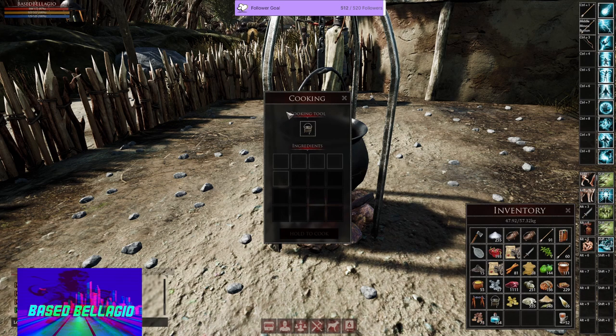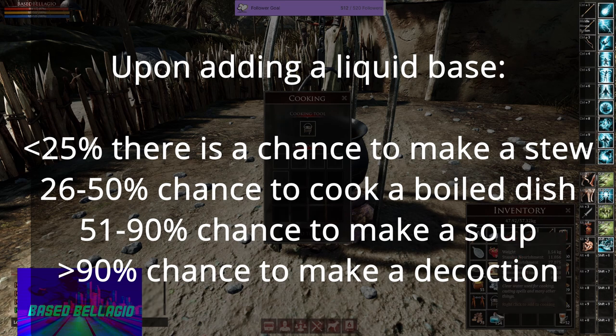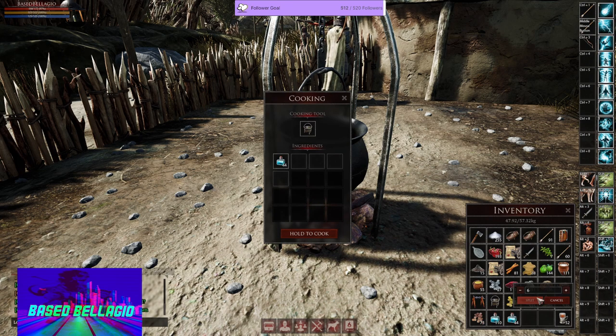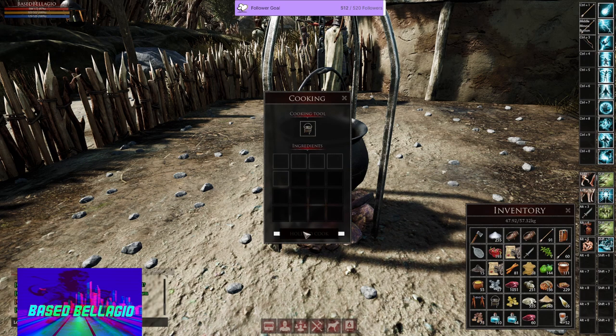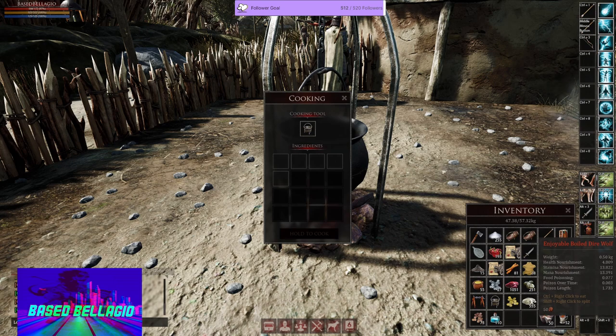Now, with the same cooking pot, if we do 26 to 50% liquid, that makes a boiled dish. Let's do 44 water and 60 direwolf meat — that doesn't seem like 25%. Let's see what happens. This makes boiled direwolf. We hit the number, perfect.